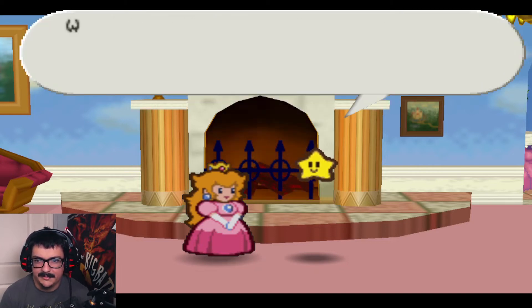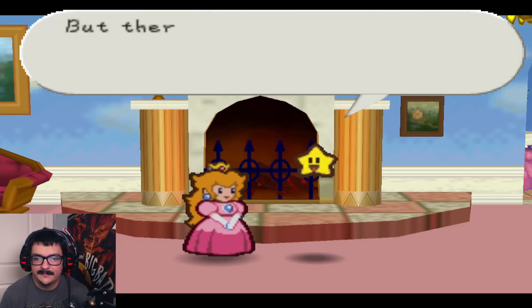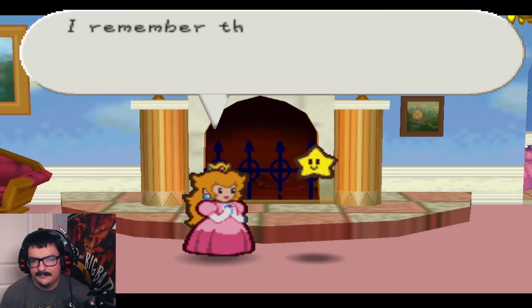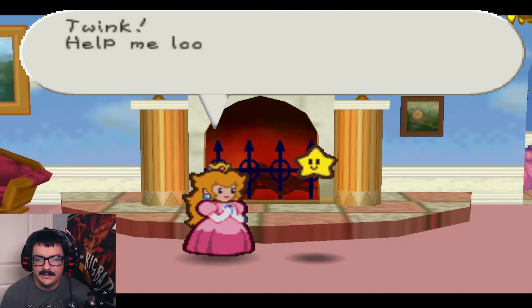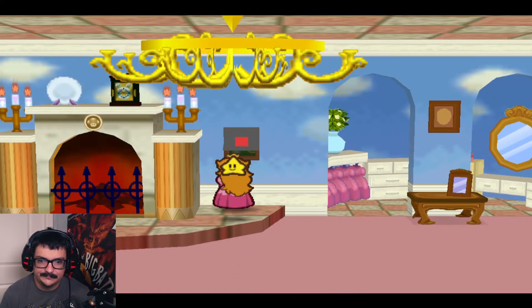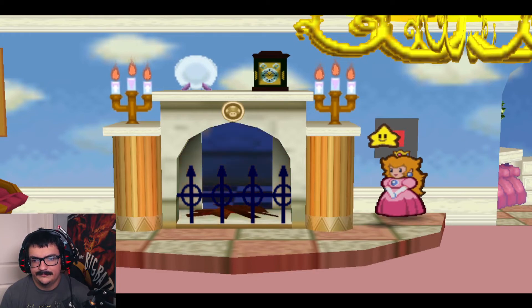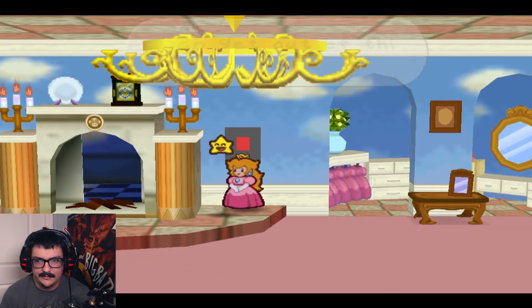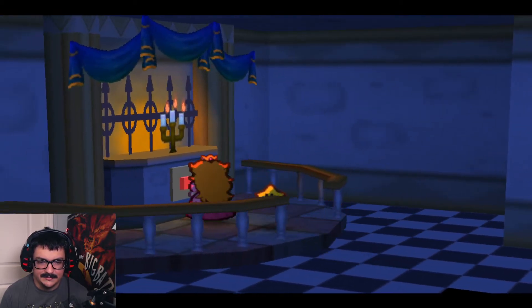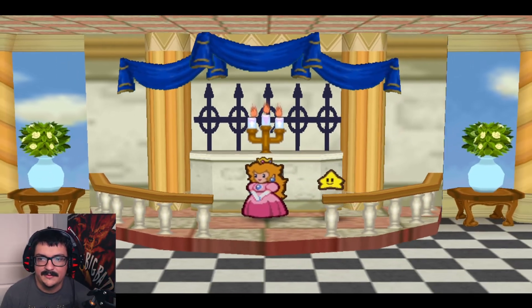He'll be alright, Princess. I bet he's saving some star spirits right now. Yes, you're right Twink — I must be strong. I need to concentrate on finding a way out of here. But there are tons of guards just beyond your door, and it's impossible to escape through the window. Oh wait a minute — I remember the minister telling me there was a secret passage out of this room. Help me look for it. If you touch this suspicious looking picture, it turns into a switch that allows us to escape. So we have epilogues where you play as Princess Peach and get to explore the castle a little bit, with tasks to do at the end of every chapter.